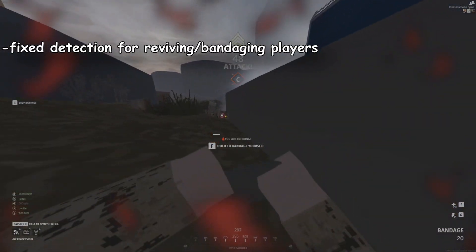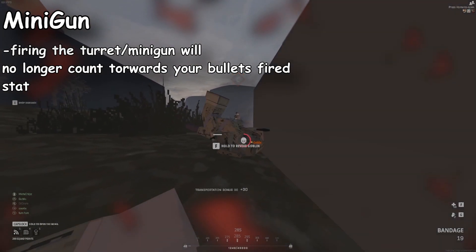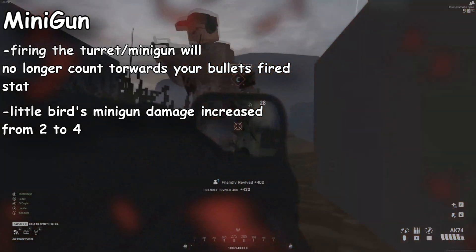They fixed the detection for reviving players. For the turret and minigun, shots no longer count toward your bullets-fired stats. They also increased the damage for the little bird minigun from two to four.